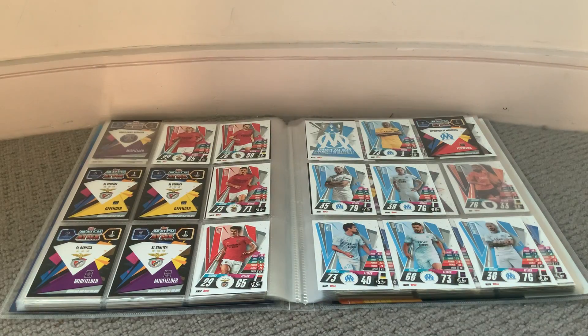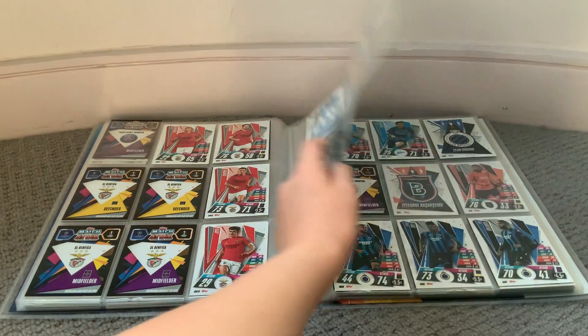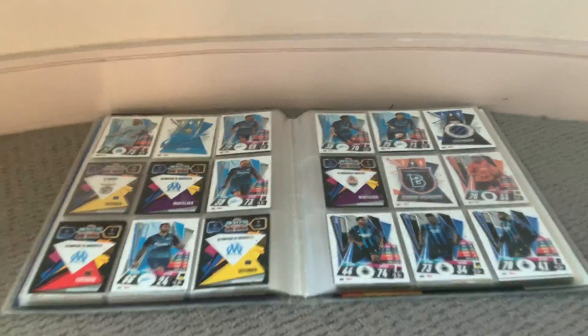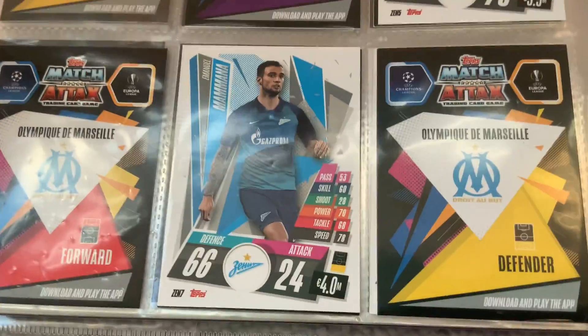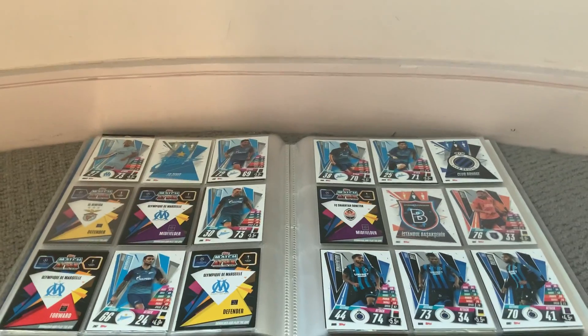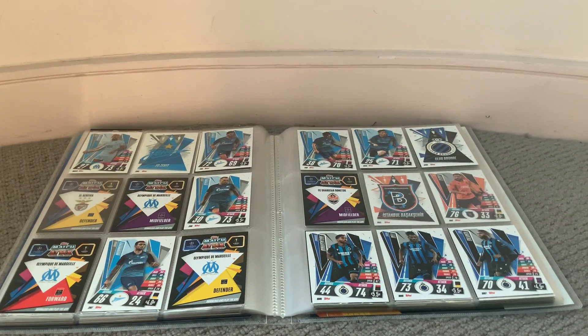No team has 18 cards so this is where teams start to join onto different pages. We have Marseille and then Zenit starting up there — the card number says Bruges five and then Zenit seven. You can make up your own way, but I've gone by the checklist and also by Football Collecting Couple's ordering.